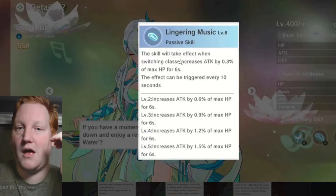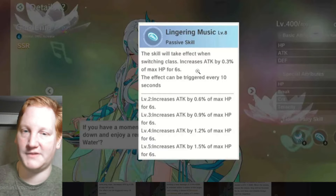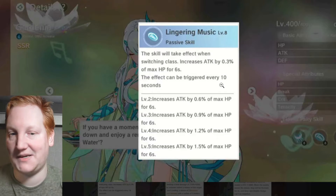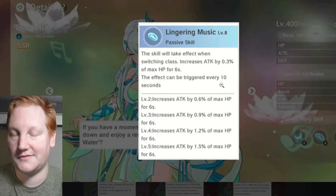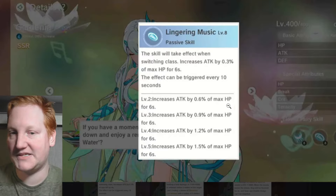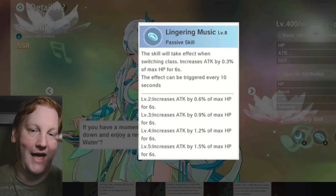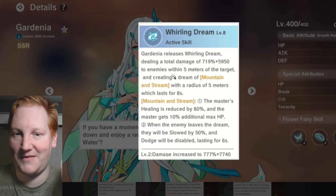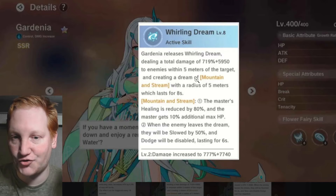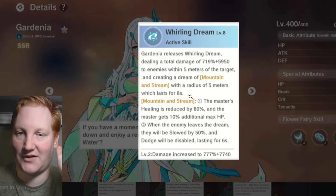Gardenia is in that same boat, but Blue Rose is my favorite. Gardenia's passive: when swapping classes it effectively gives you the gladiator buff for six seconds, triggerable every 10 seconds, so 60% uptime. That's a massive attack percent based on your max HP, and you have a lot of max HP from the water echo.